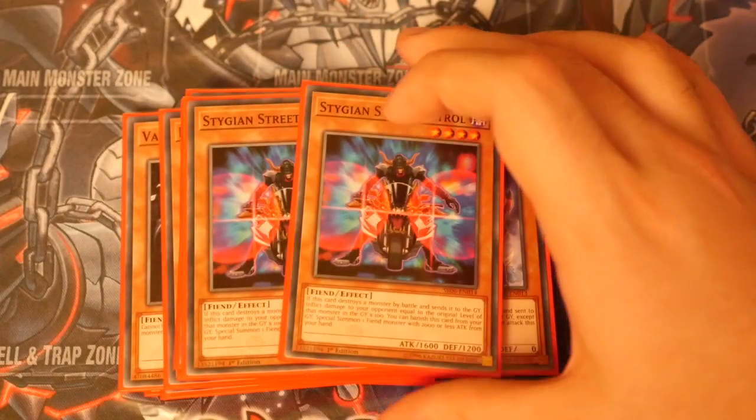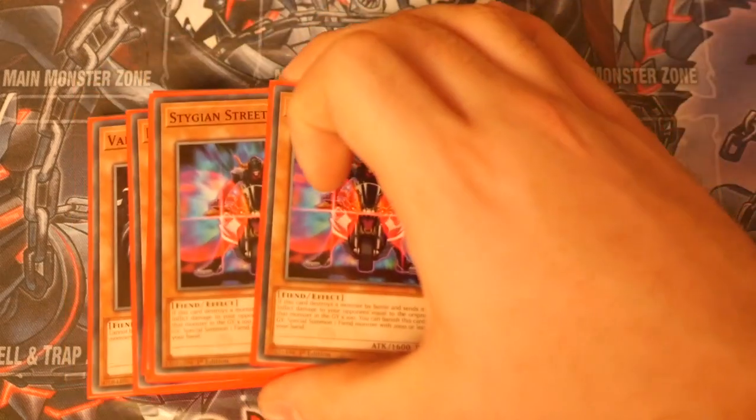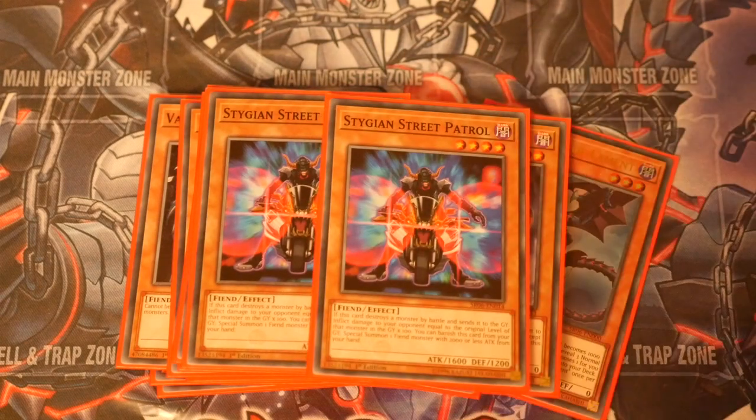We've got two Stygian Street Patrol — if it's destroyed by a monster in battle and sent to the graveyard, you inflict damage to your opponent equal to the original level of that monster in the graveyard times 100. You can also banish this card from your graveyard to special summon one fiend monster with 2,000 or less attack from your hand, so it helps get your block monsters onto the board. Your Fiend monsters can be very useful, especially summoning them out, so you can normal summon and get a bit more out of them.